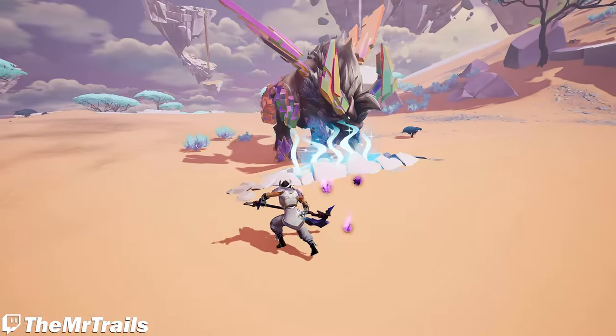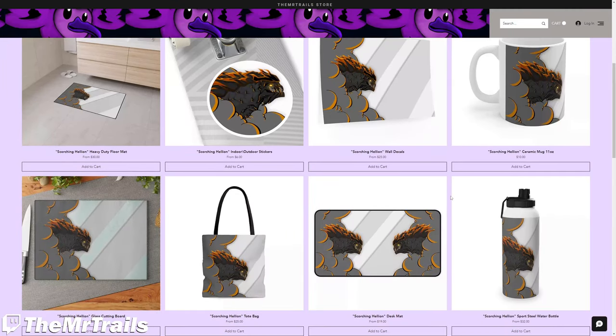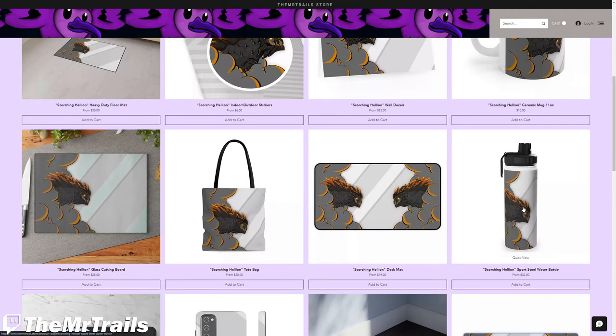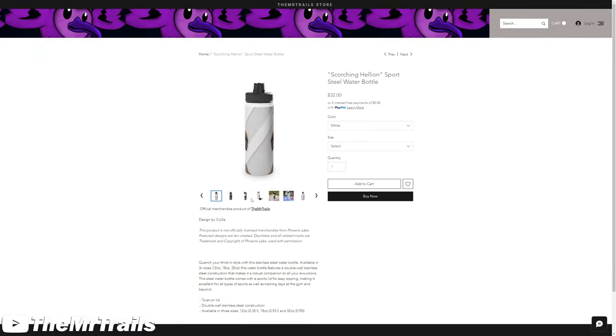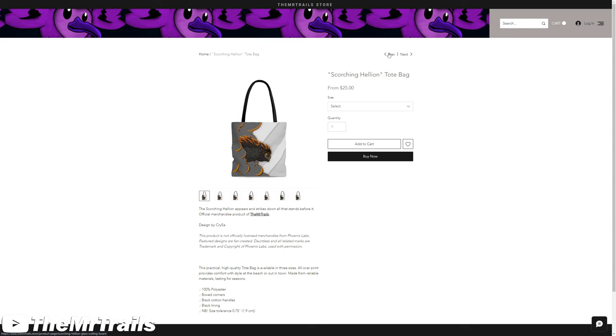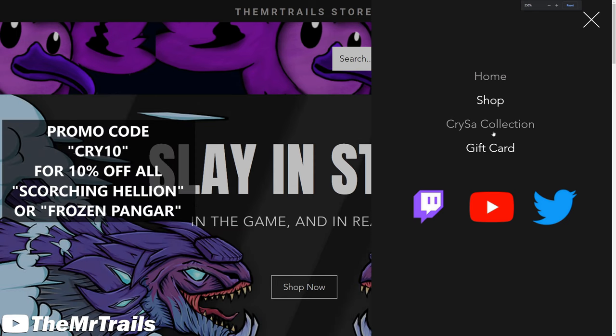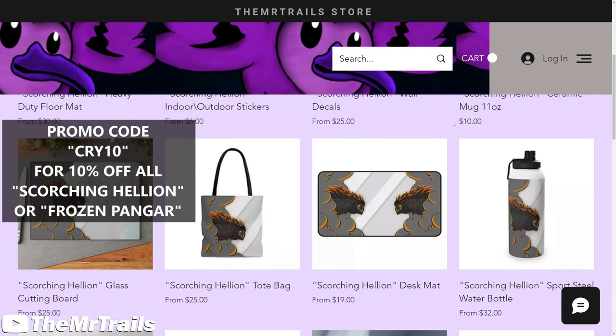This video is brought to you by the MrTrails Dot Store. We now have the Scorching Hellion counterpart to the Frozen Pangar designs available on all of the same products, meaning you'll be able to get yourself a matching pair of mugs, tote bags, desk mats, coasters, and more. Perfect for that pair of friends or those two sibling families. For the next two weeks you can use code CRY10 to save 10% on the Scorching Hellion and Frozen Pangar designs of the Crysa collection.